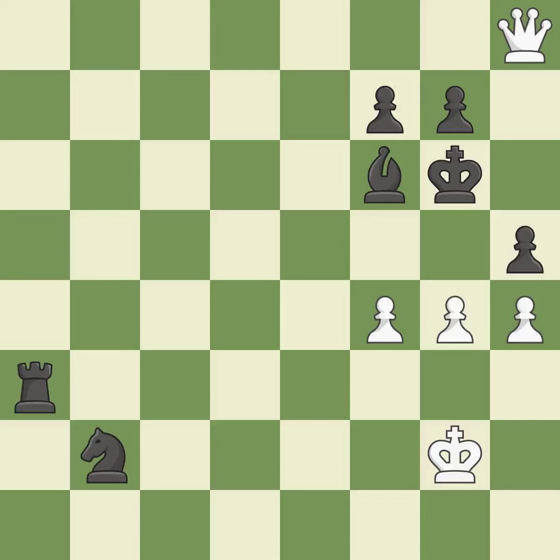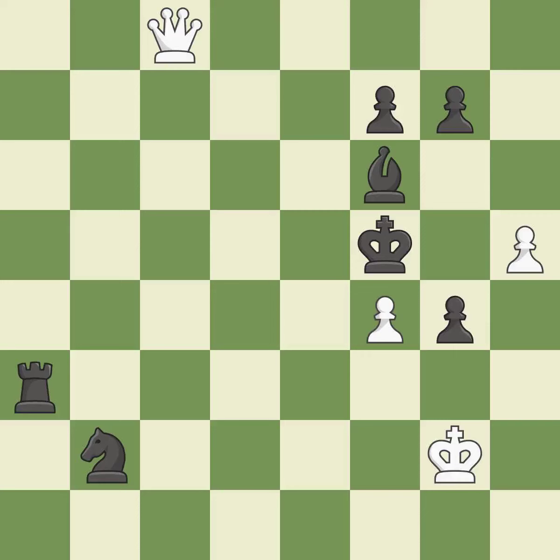This moves the checking rook farther away. The pawn is now passed because it can no longer be opposed as it attempts to promote. This moves the checking pawn farther away — it's compelled. That is a logical response. This makes a passed pawn, meaning no opposing pawn can challenge it on its way to promotion — this is the only good move.